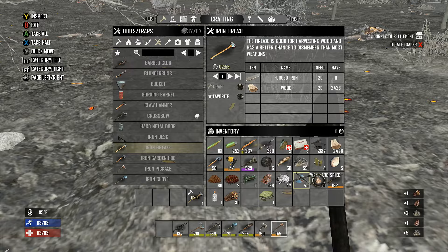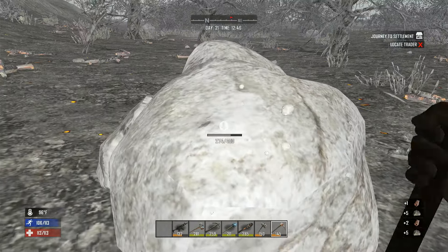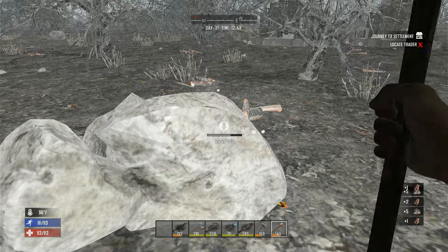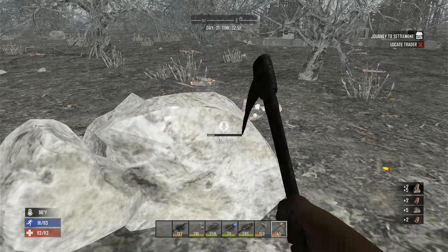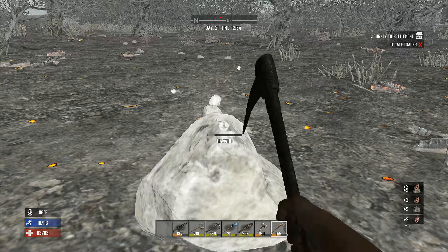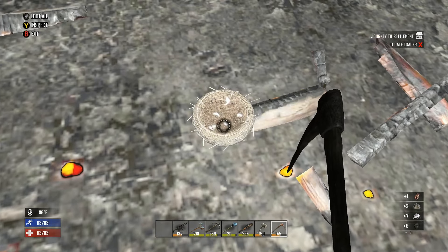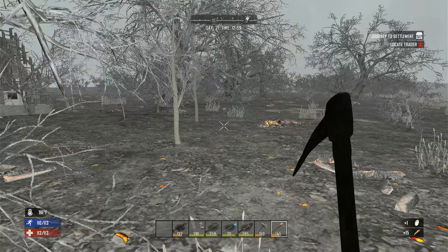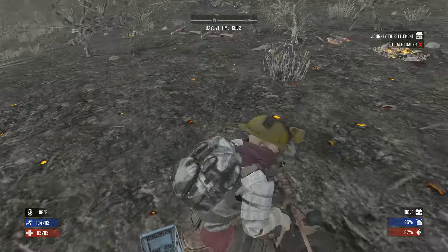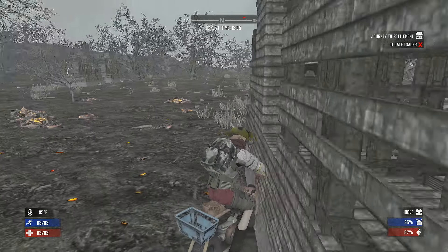Nothing out of that one. Let's grab one more and then we need to start placing some spikes. I'm grabbing stone so I can start making some concrete mix - not gonna be able to make very much to start but let's begin. We're gonna have to pick up all that stuff tomorrow - the cement mixer, everything. I thought about leaving the forges since they're easy to craft, especially when you got a bunch of leather. I might just leave them and craft new ones.